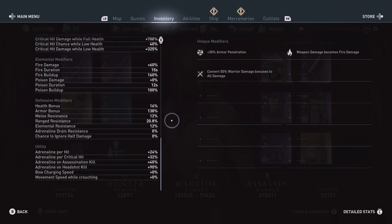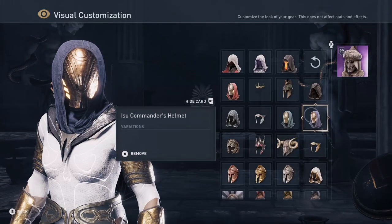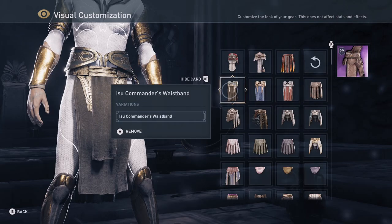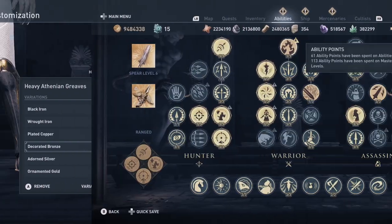When you make a normal assassination you also get the critical hit and normal hit adrenaline bonuses, so you can get up to 3 adrenaline bars from just a normal assassination. For this build I used one of my favorite transmogs: the Izu Commander helmet in blue, the Athenian Bracers with Decorated Bronze, the Celestial body, the Izu Commander's waistband in dark grey, and the Heavy Athenian Greaves in Decorated Bronze as well.